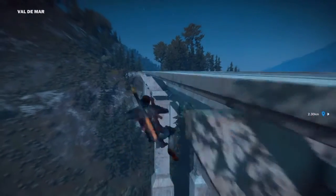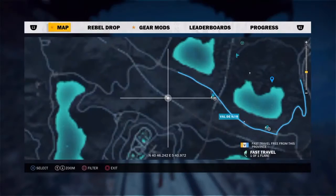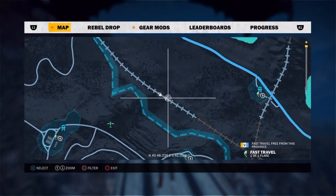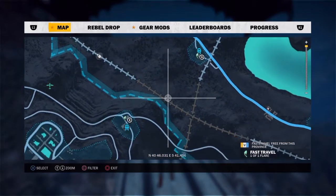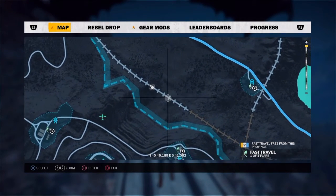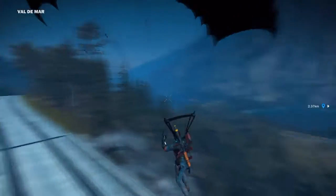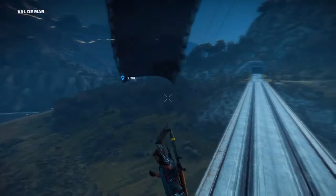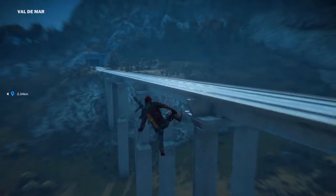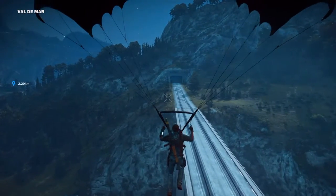For the Simpsons Easter Egg, all you need to do is find a train track. If you don't know what a train track looks like, go into the map and you'll see these lines with bits coming out the sides — those are train tracks. For this Easter Egg you need to make sure you are out in the open, not in a tunnel.